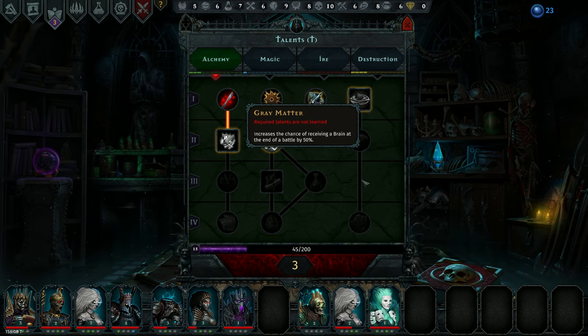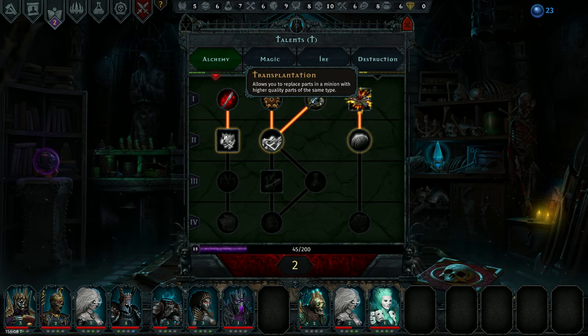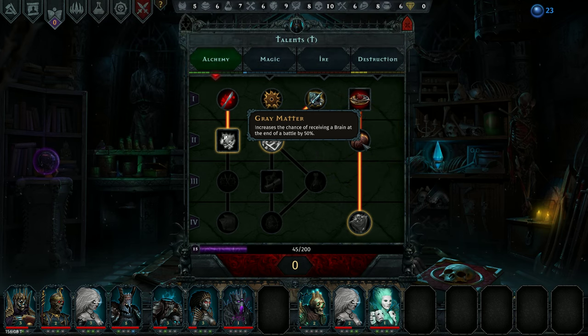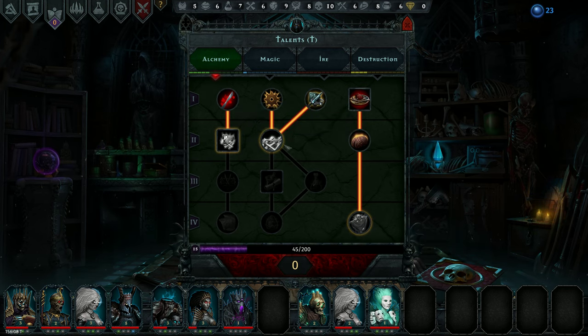So we want to be working down into these talents that are going to permanently improve the classes. Right now I'm going to work towards getting more brains, and that'll help us catch up some characters. With the lack of characters we have at a decent level, more brains is going to be absolutely vital for us I think.